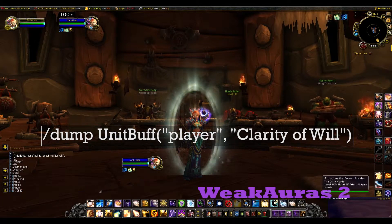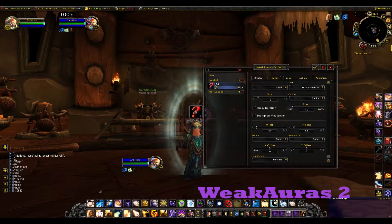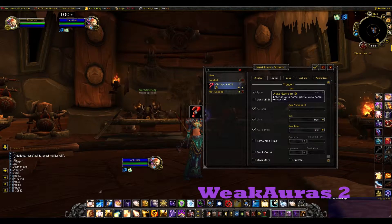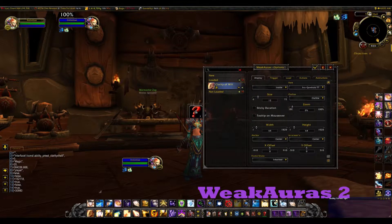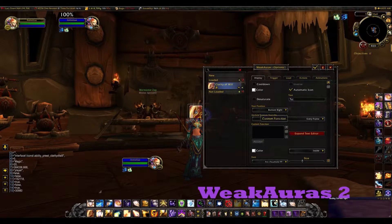With that, I type slash WA to open Weak Auras. I'm creating a new icon. My trigger is Clarity of Will. I'm continuing with using my set focus as the unit to track. Then scroll down to the bottom and make sure Own Only is checked. You don't want to be tracking other priests. Now, in the box on the Display tab, change that to %C so you can enter a custom Lua function.